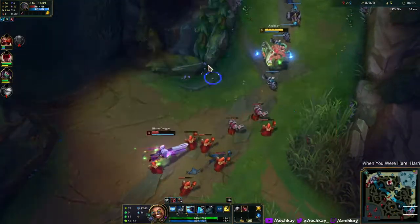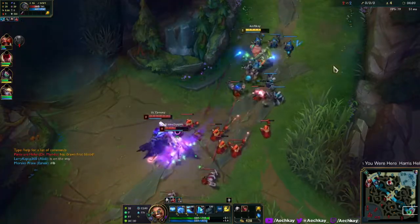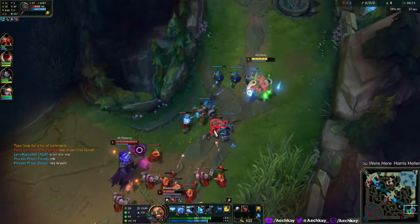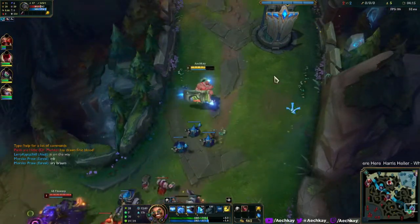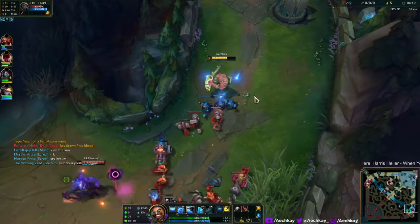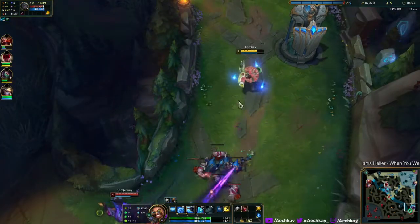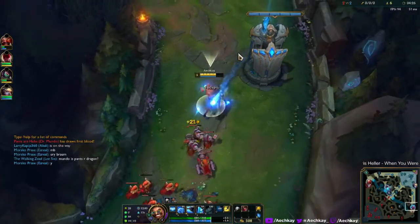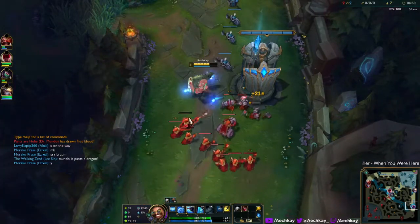Come on Ezreal, he just sat there and tanked it. His W is like Swain ult where he can suck in everything, but it's like electricity. He does damage around him and the damage he takes he changes into like gray health.